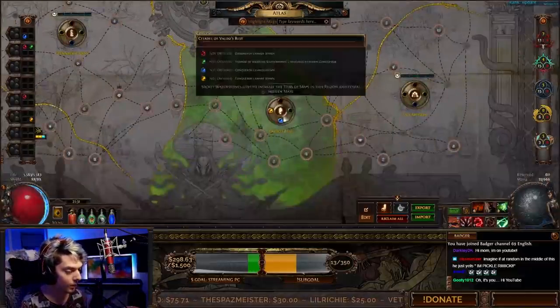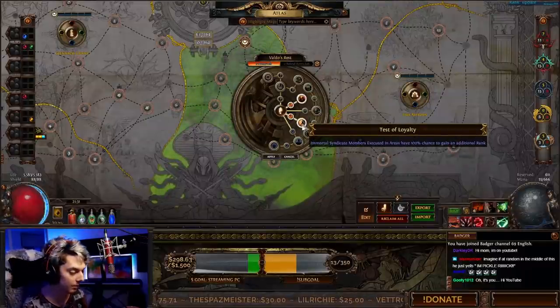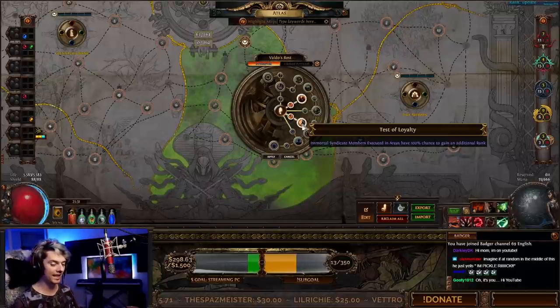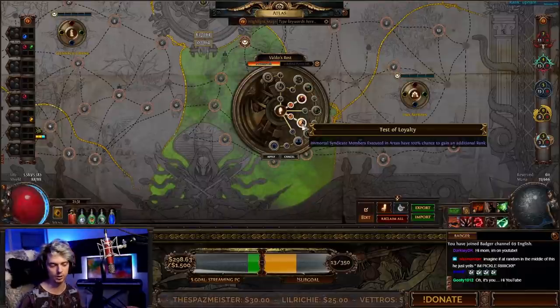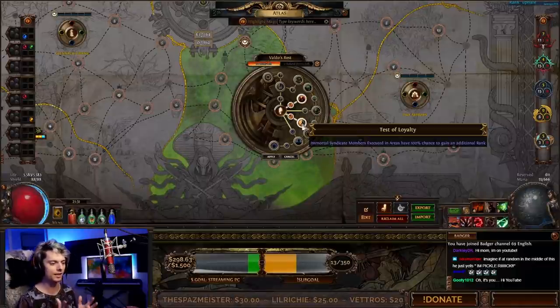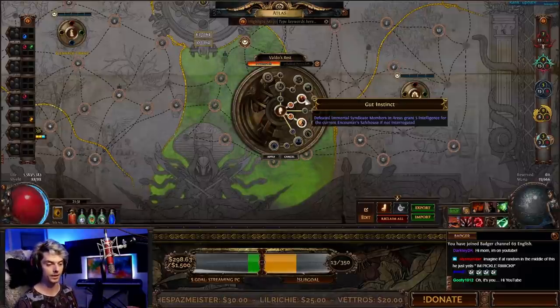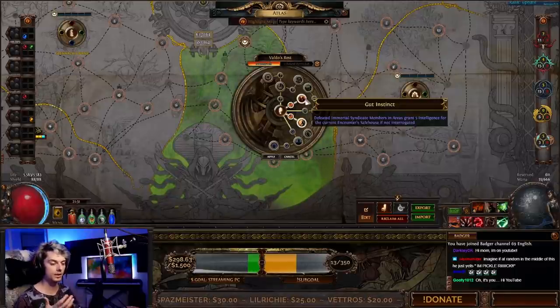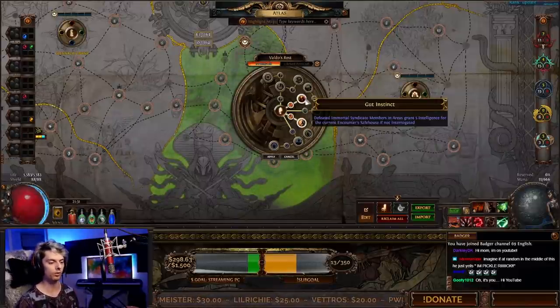The big juice is Valdo's Rest. Valdo's Rest gives us Test of Loyalty, giving Immortal Syndicate members a 100% chance to gain an additional rank — very, very nice, especially if you're going for the Paradoxica, because Paradoxica drops from 3-star ranked members in Immortal Syndicate safehouses. We've also got Gut Instinct: defeating an Immortal Syndicate member in areas grants 5 Intelligence for the current Encounter safehouse if they're not interrogated. This means we just build up interrogation for all of our members.